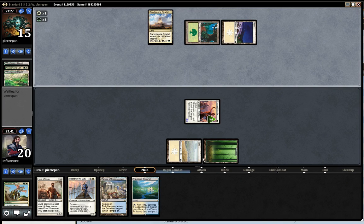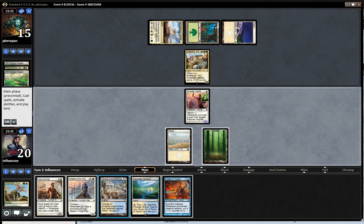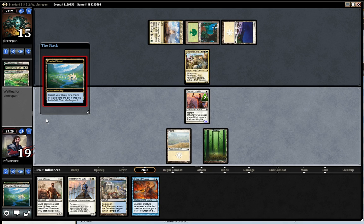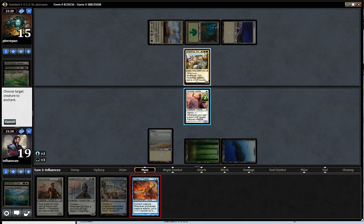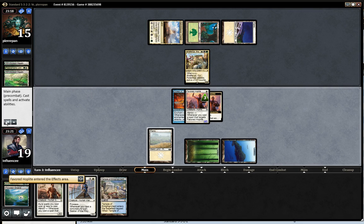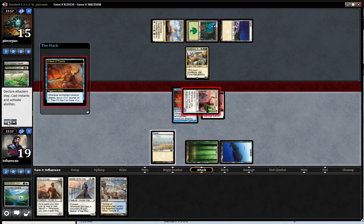So I drew an Ordeal of Thassa — that draws some cards. I have a tricky decision: do I play Hero of Iroas, get an island, and play for one tapping out? Or do I just play it leaving mana up in case I draw a protection spell? I drew one, so I think I leave up the protection spell because he is playing removal.